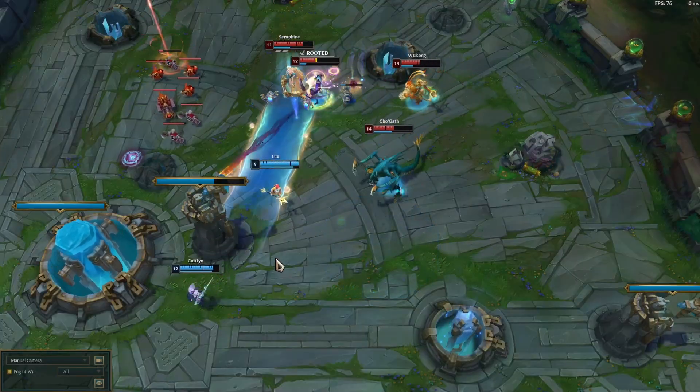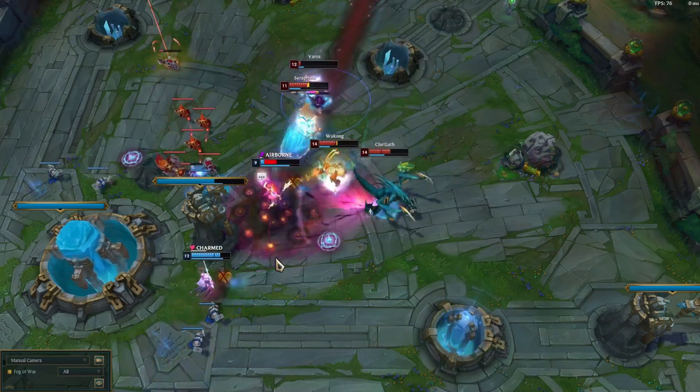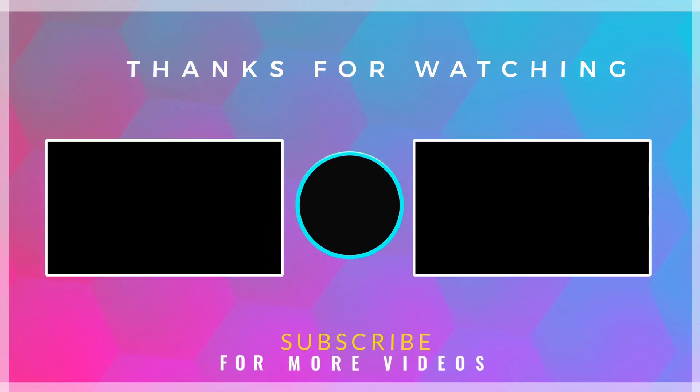Comboing your ult with Flash can be used to dodge abilities or hit nasty ults that can end games. If you made it to the end, like, comment, and subscribe to help out the algorithm, and check out my Twitch as I stream 5 days a week and would love to meet you.